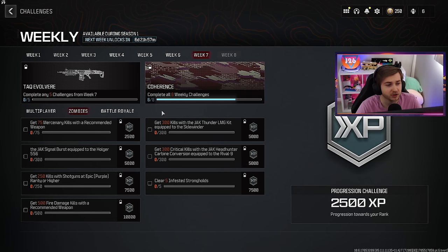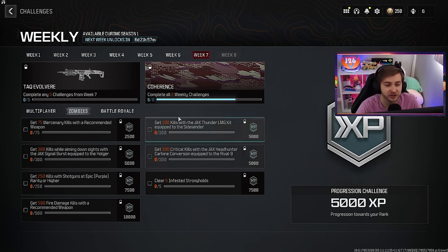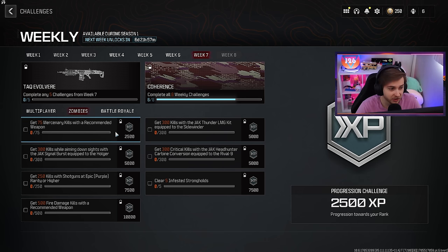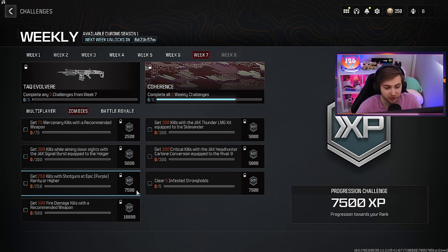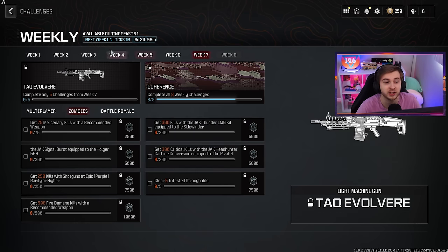They really cranked up the difficulty with this week's set of challenges. Season 1 Reloaded just dropped, as well as a new LMG, the Tech Alvarer. To unlock it, you have to complete five of these challenges. For zombies, most of these are getting 300 kills with aftermarket parts. The others are getting 75 mercenary kills, which is an insane amount, clearing five infested strongholds, 250 kills with shotguns at epic rarity, and 500 kills with a recommended weapon.